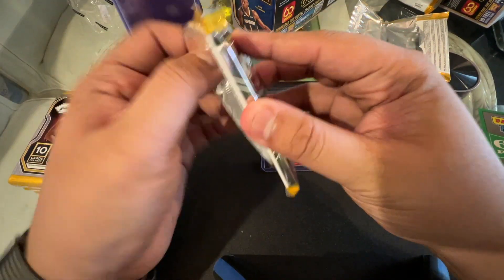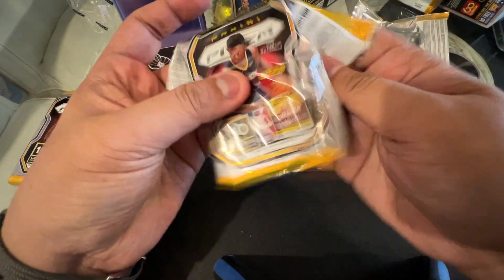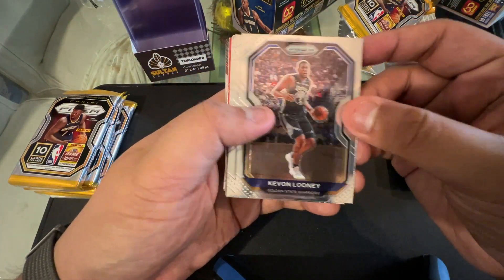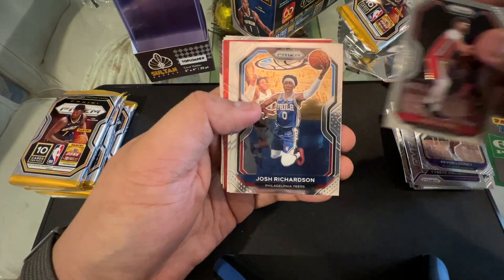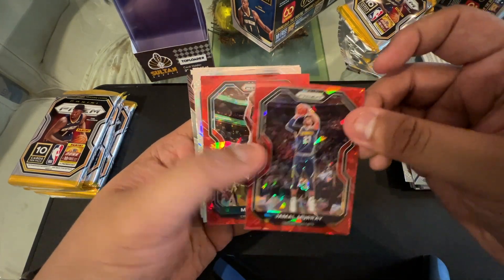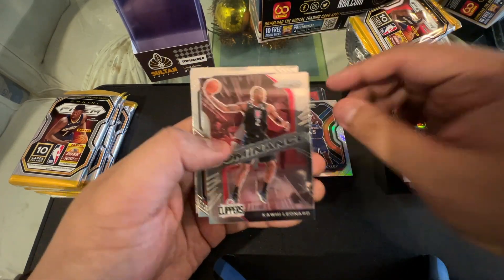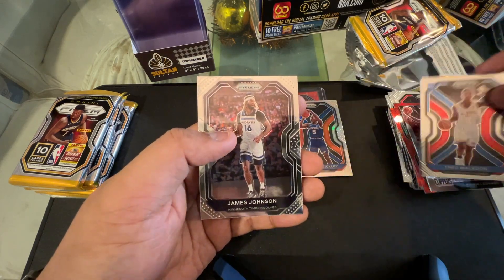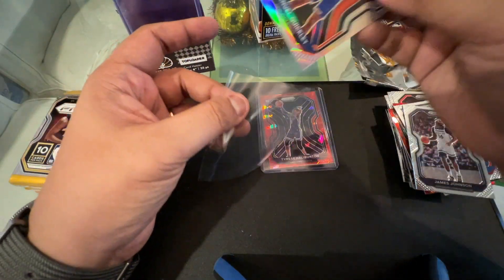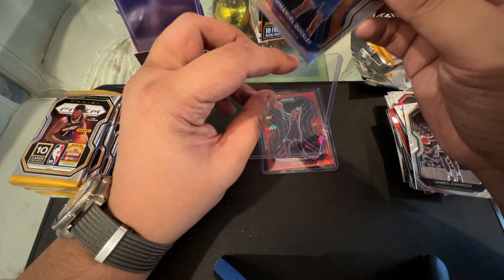Next pack, sana we still get more good hits. We have Kevin Looney, Nerkic, Josh Richardson, Napier, Jamal Murray, Malik Monk, a silver Emmanuel Quickly — nice card — Kawhi Leonard Dominance, Theo Maledon, James Johnson. So we have the Emmanuel Quickly — it's out of 35, the purple — let's put it aside.